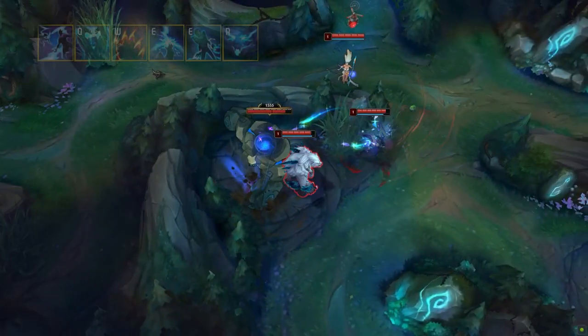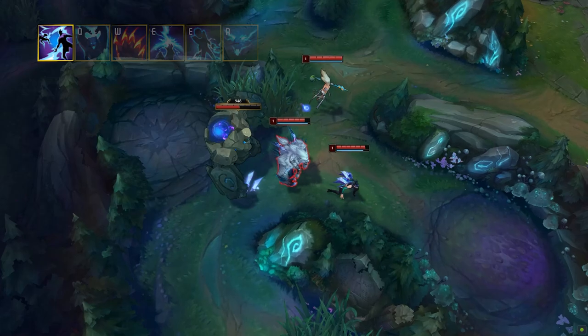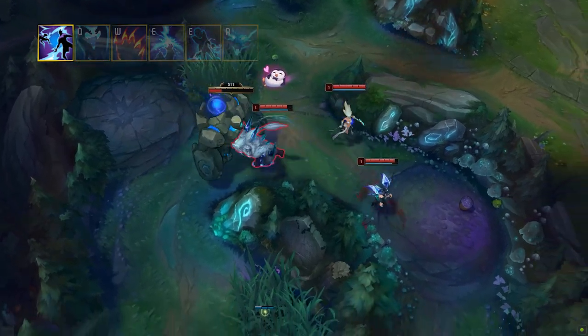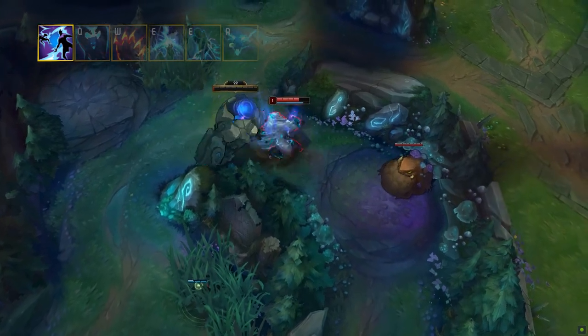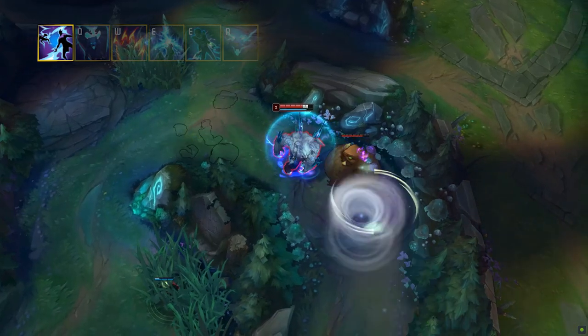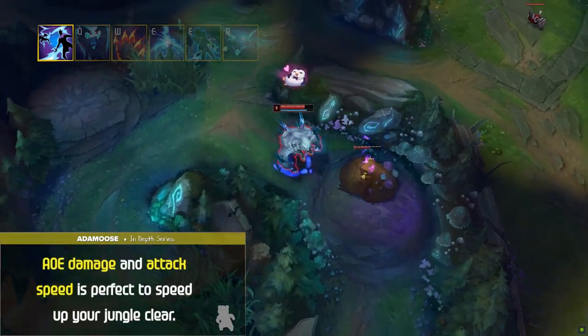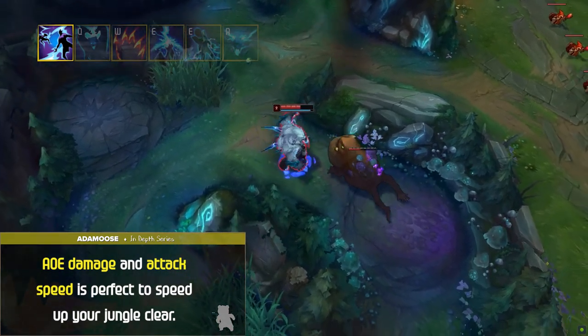Volibear's passive is called the Relentless Storm. This passive grants Voli bonus attack speed for every auto attack or ability used. When maxed out, his attacks cause a chain lightning that deals magic damage to nearby enemies. This passive is pretty cool and also very useful. The AOE damage and attack speed is perfect to speed up your jungle clear and can also be a game changer in early game skirmishes.